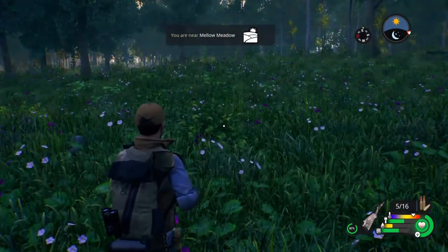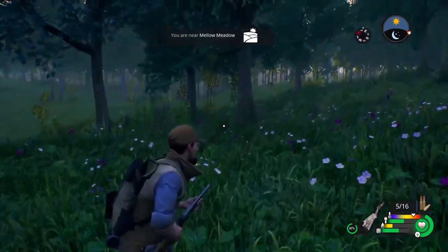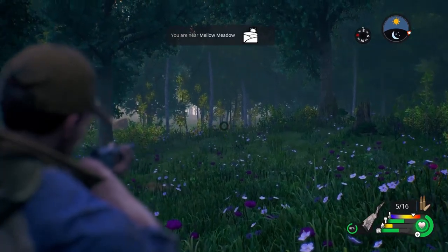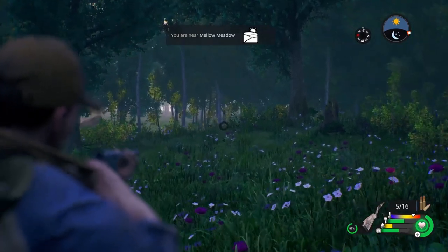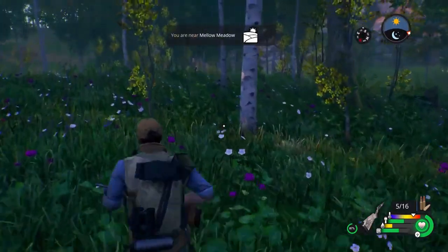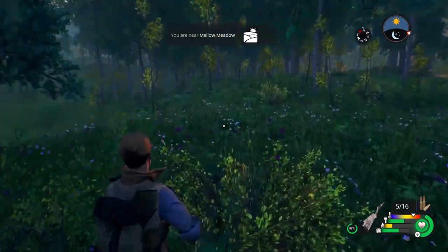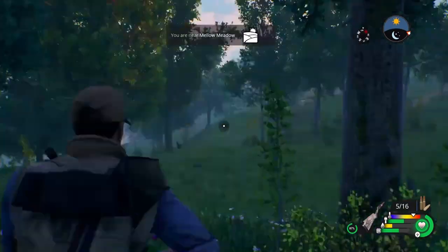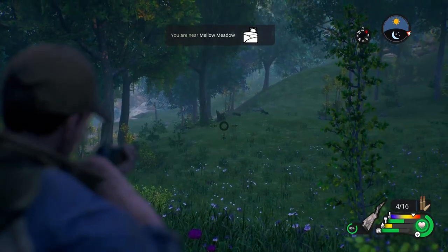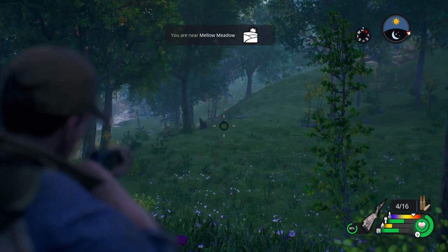When we were trying to play co-op, I think this is the area we were trying to pick — Mellow Meadow — and it was letting us pick a white-tailed deer or antelope. I literally thought this was just an open-world game where two friends could go around shooting animals and driving four-wheelers. But it does not seem like that at all.